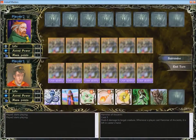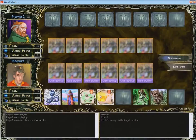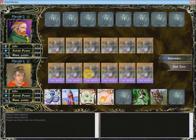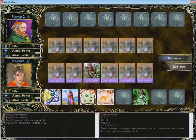We cannot use this card now, so we can sacrifice it. Now we have one mana point and we can cast a spell. I use a creature with cost 1 — we can use Hamster Hunter. Let's place this creature here. No mana points now.